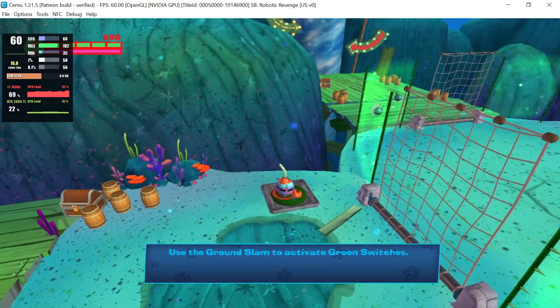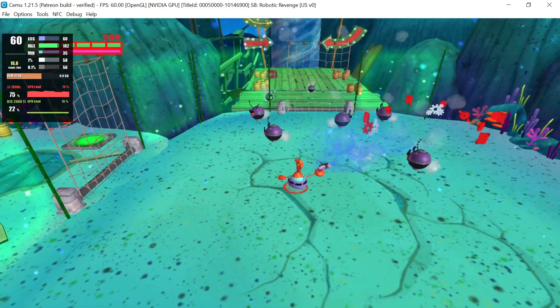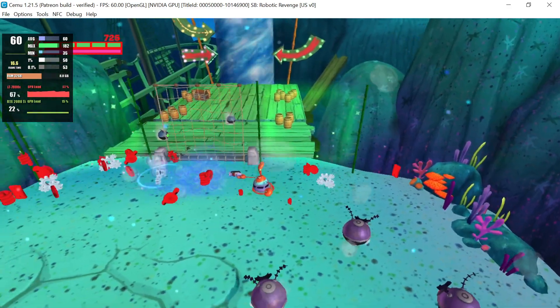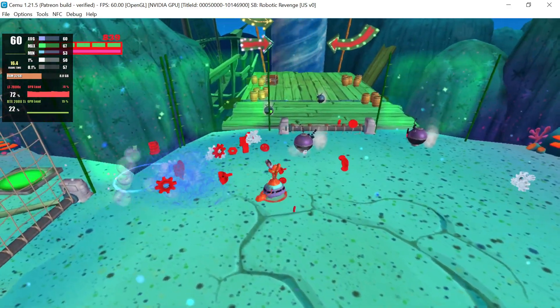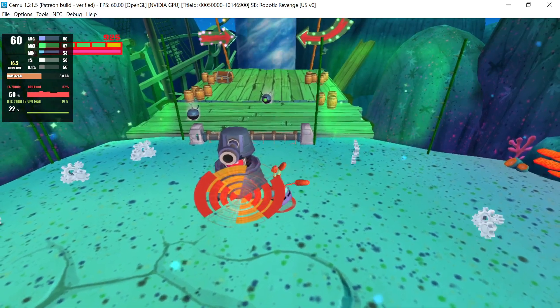Switches can be activated with a ground slam. Take that, you living alarm clock! Yes! Cheeky plank in any shooting tower boss! Stay out of the line of fire! Here we go.